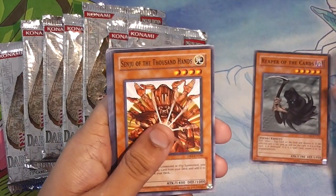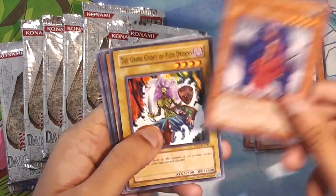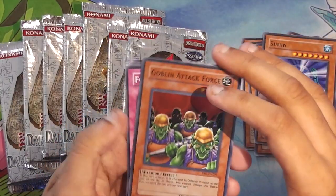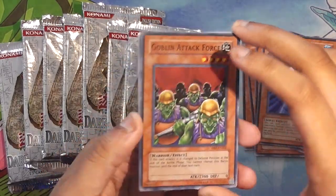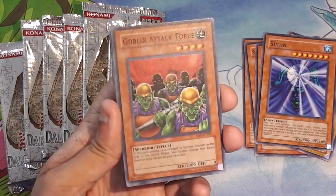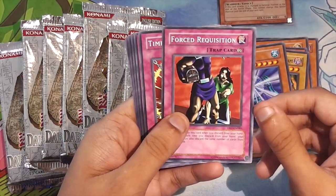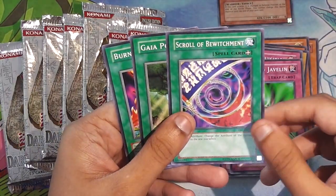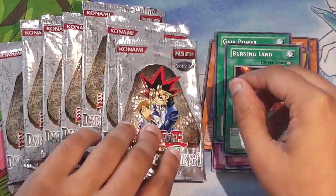Reaper of the Cards. Senju of the Thousand Hands. Invader of Throne. The Gross Ghost of Fled Dreams. Sui Jin! Nice! We started off with a Super Rare. Goblin Attack Force. I absolutely love the Super Rares in this set because it just looks so dark, so soothing. It's really weird. Force Requisition. Time Seal. Enchanted Javelin. Scroll of the Witchmen. Gaia Power. Burning Land. If I get even one Upstart, I'll be over the moon.